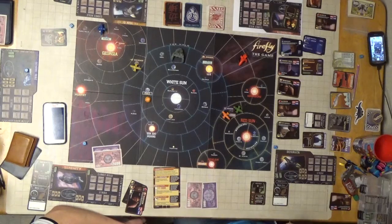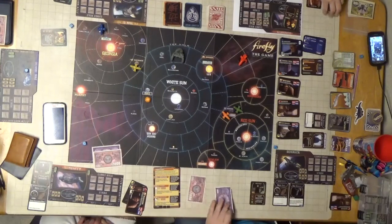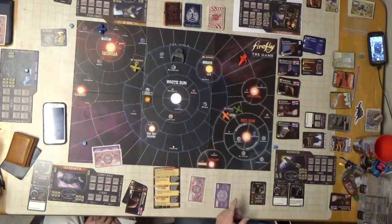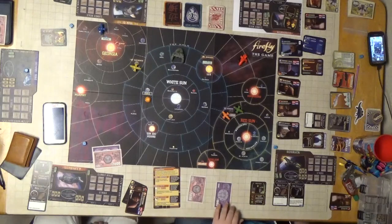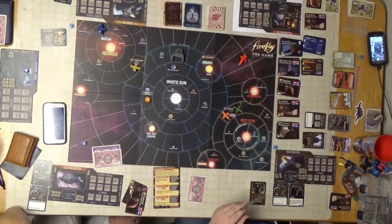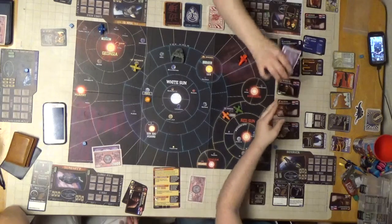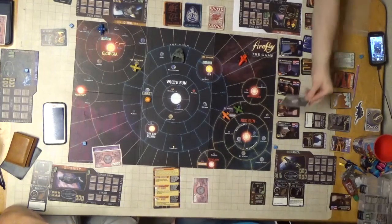I'm going to buy the crybaby. Whenever I'm in a sector with an Alliance cruiser, discard to ignore the Alliance cruiser's effects and move the cruiser one sector within Alliance space. That's pretty good - keep that away from me. And that costs $400.